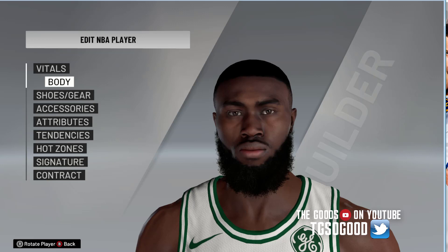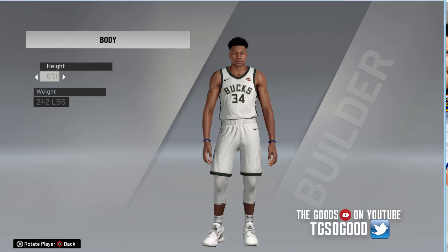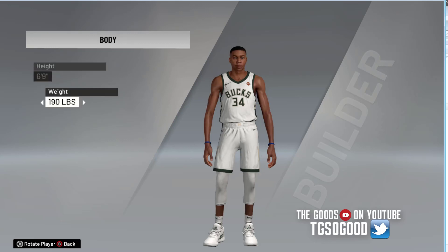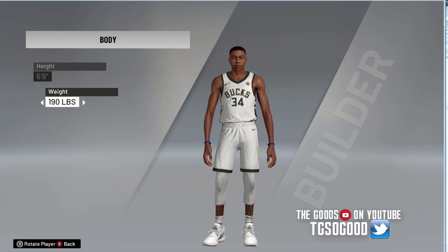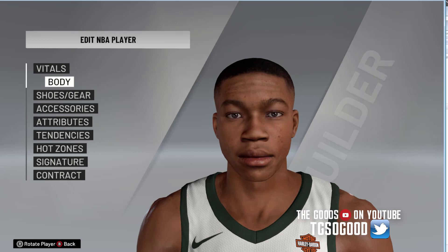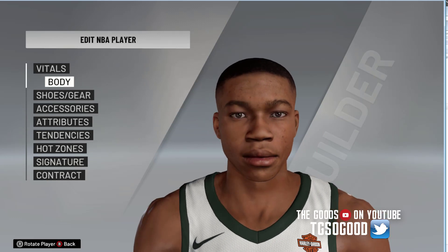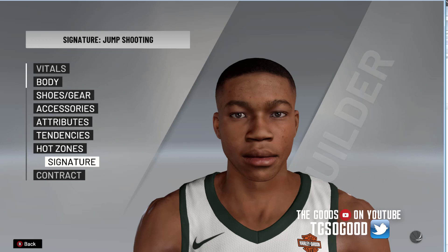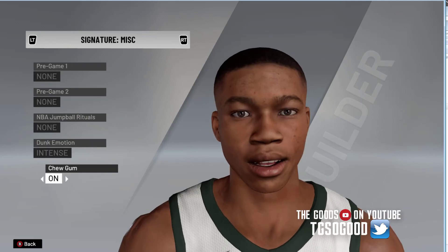It resembles the real life cut enough to just use this for right now until somebody does something better. On the other hand, I do have something — I don't know if you guys will be interested in — but this is the default Giannis at 6'11" 242. Well, somebody made a 6'9" 190 pound rookie version of Giannis. Of course he didn't wear that jersey, but this is the rookie version of Giannis Antetokounmpo — this is when he was a couple inches shorter and way lighter back then.